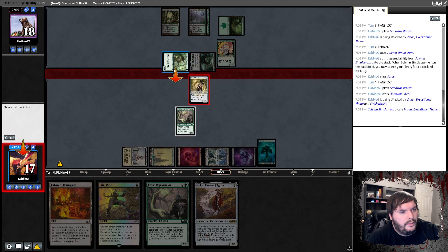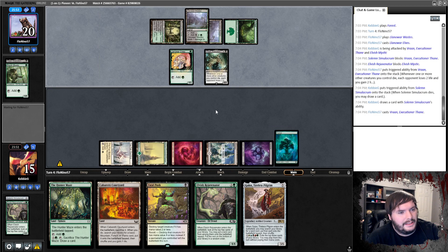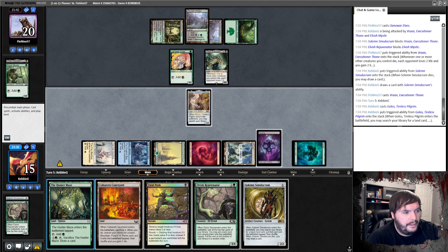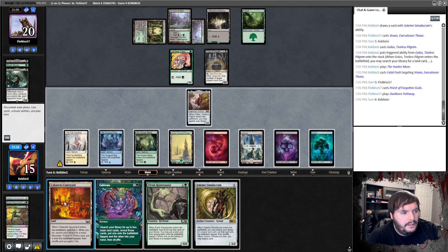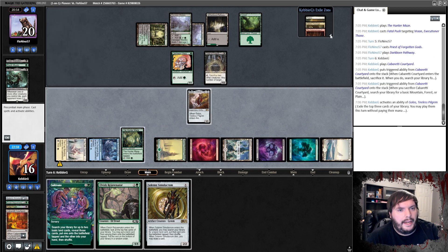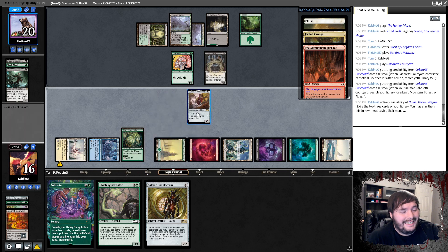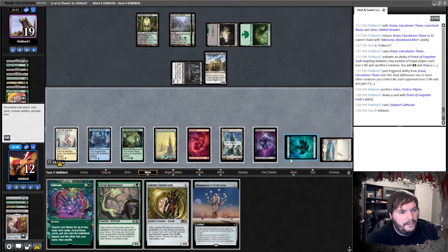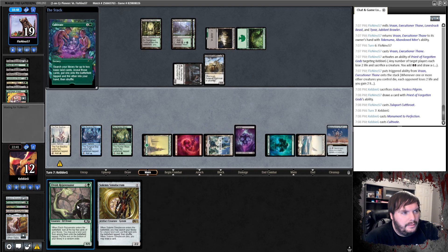Forest, Elf, play the Mountain. Overgrown Tomb untapped — Phyrexian for the opponent hits me for one, down to 19. Courtyard, play the Waste, Rejuvenator, get the Ballista. Down to 17. Solemn Sad Robot, grab a black source, play a Forest. Another Elf — do you attack? He does with both. We offer both trades. Draw another Phyrexian — another Sad Robot, Golos. Grab the blue tap land, play the Maze, Fatal Push the Phyrexian Priest. Collect a Company — another Phyrexian. Golos is dealt with. Monument to Perfection — assembled!